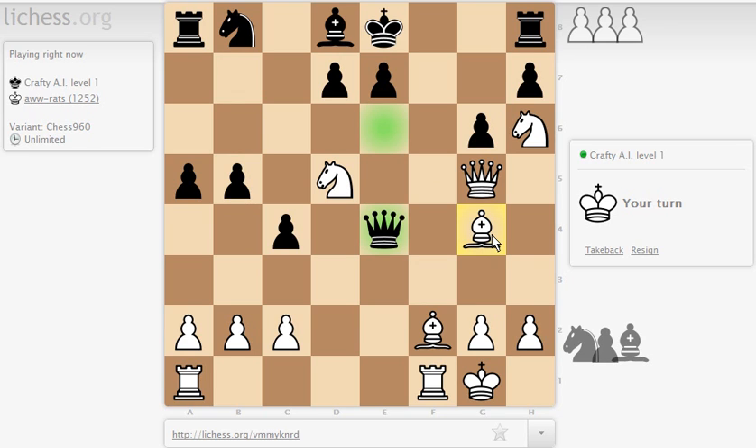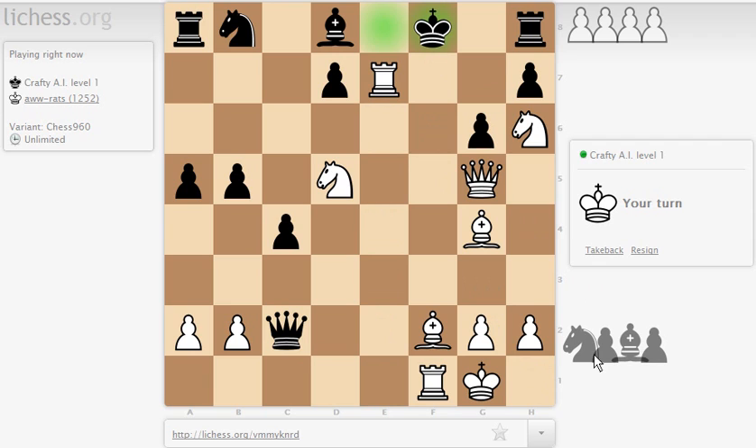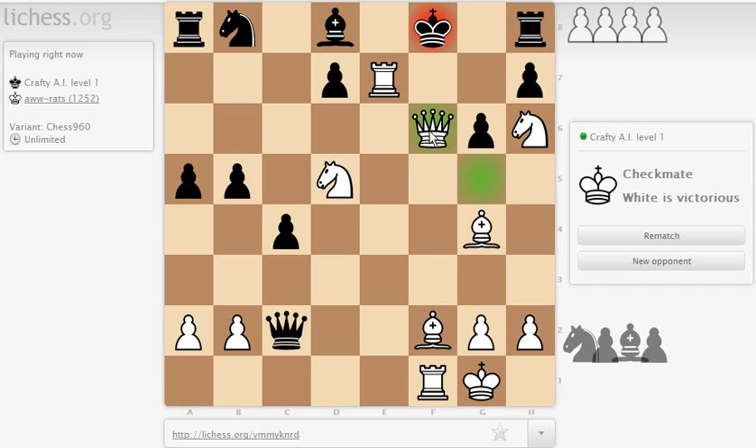And there he is on a1. Let's see how the computer handles this — I'm crawling all over e7, and I think it's mate in 2. Rook takes e7, check. He has to play king f8, then I have queen f6 — it's mate in 2. Computer, sorry, but you lose. It sure looks like mate to me. Checkmate — white is victorious.